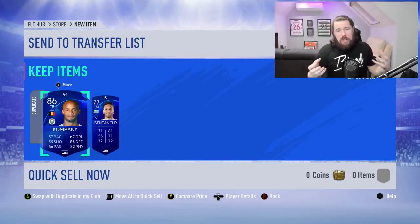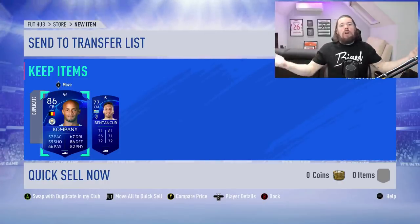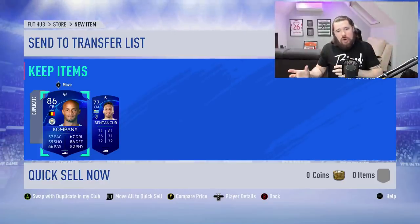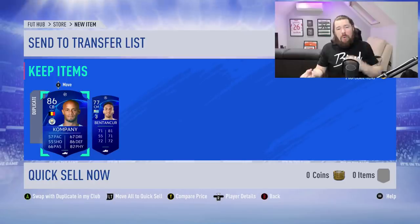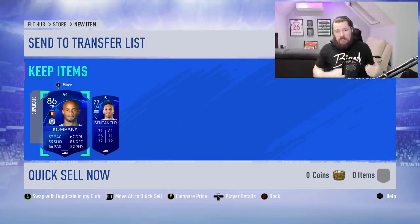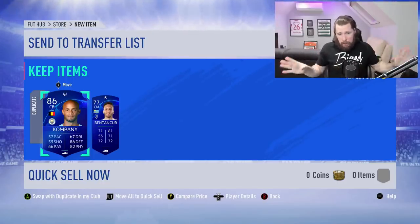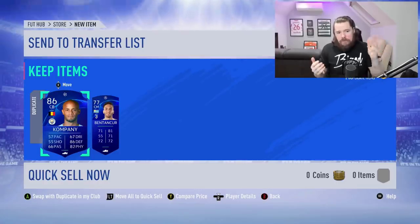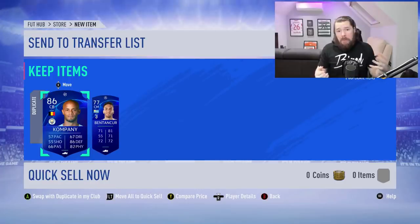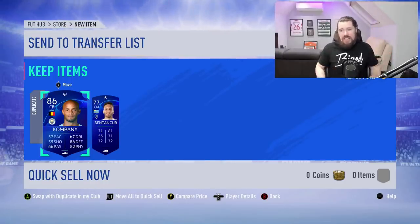So if at the end of the week when you get your reward you get a duplicate untradeable Paul Pogba, you don't have to get rid of him for nothing. What you can do is store him on your trade pile until an SBC comes out where he has massive value. Then you can use the one in your club, go get the other one from your trade pile, and put him back into your club. So you're in a position where you've got two untradeable Vincent Kompanys.